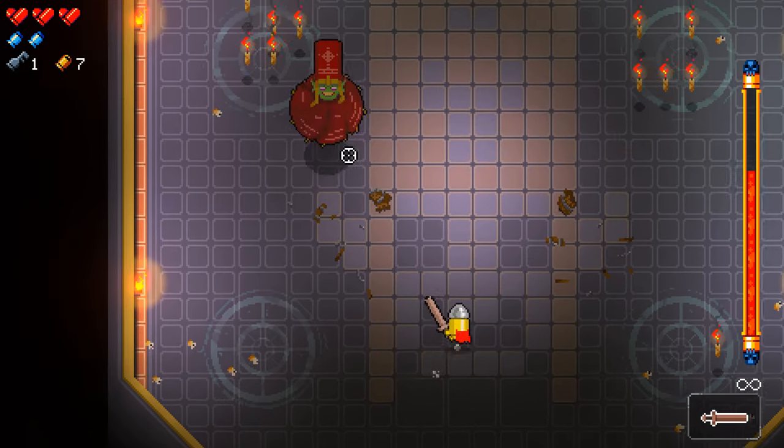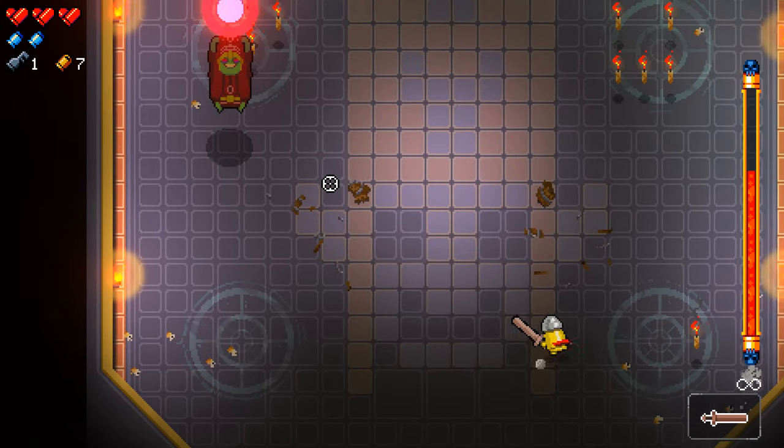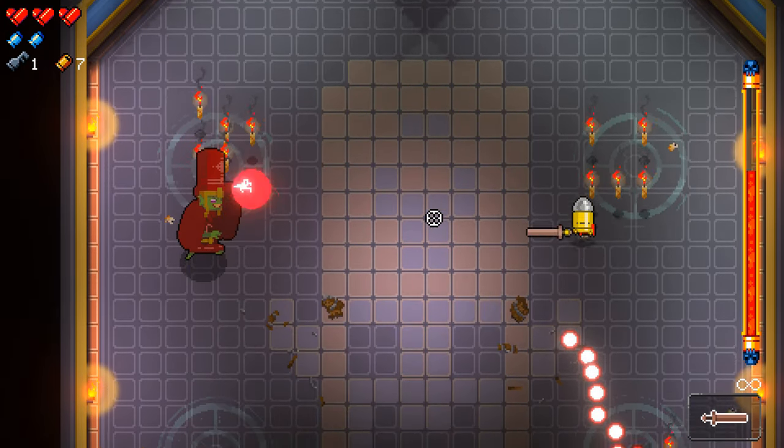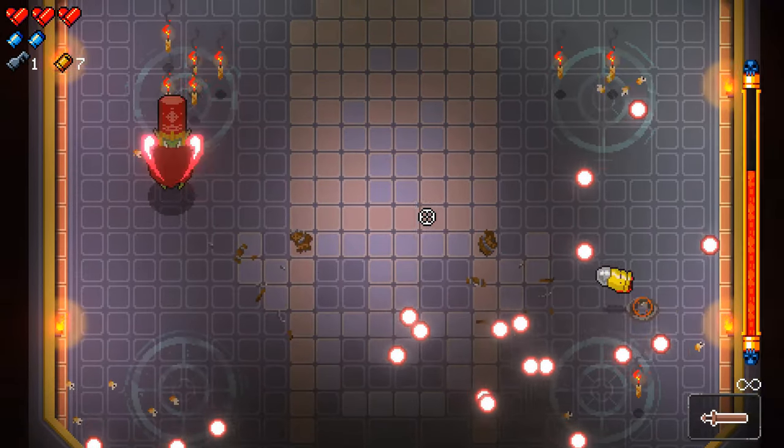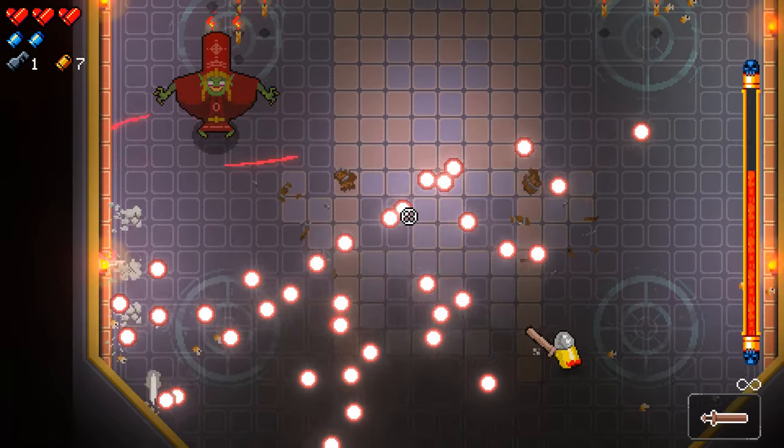Gundam only really has three attacks. The first is a wave that they shoot at you — this is pretty easy to avoid. All you need to do is stay far away from Gundam and then dodge roll through an opening that you see. Be careful not to dodge roll too early, otherwise you might dodge roll into a bullet, but once you see an opening you should be able to dodge roll through the rest.